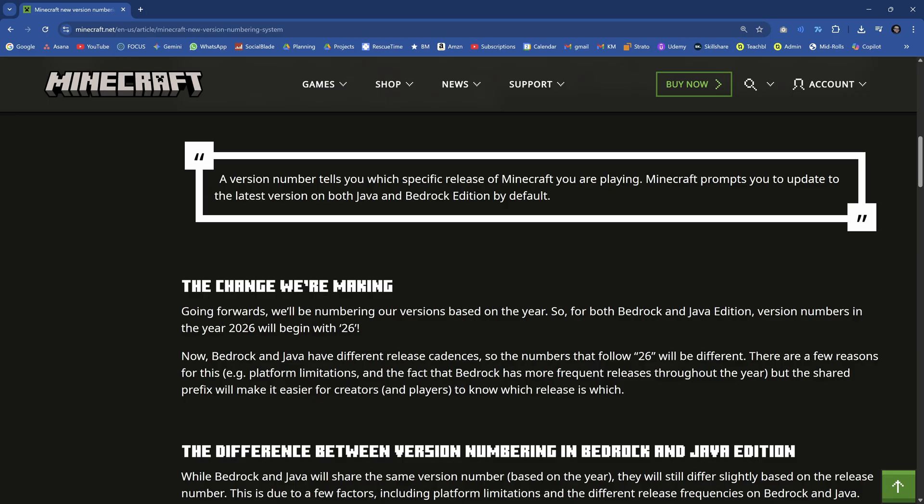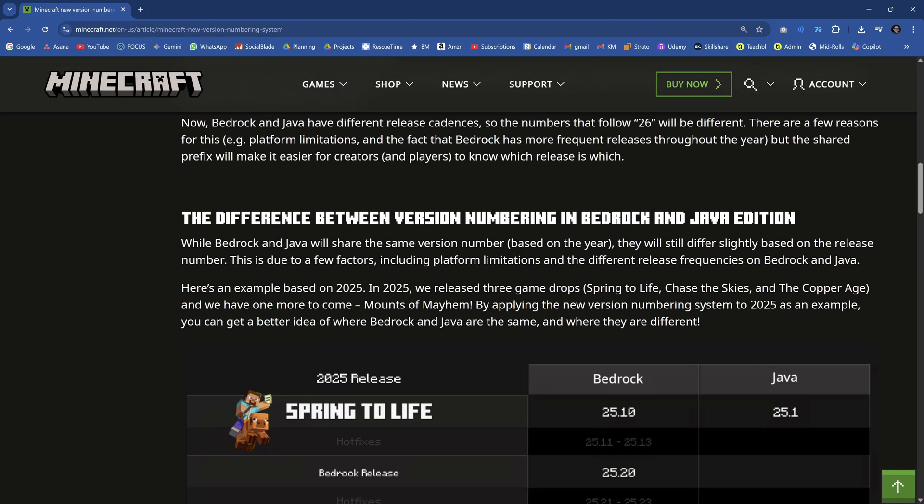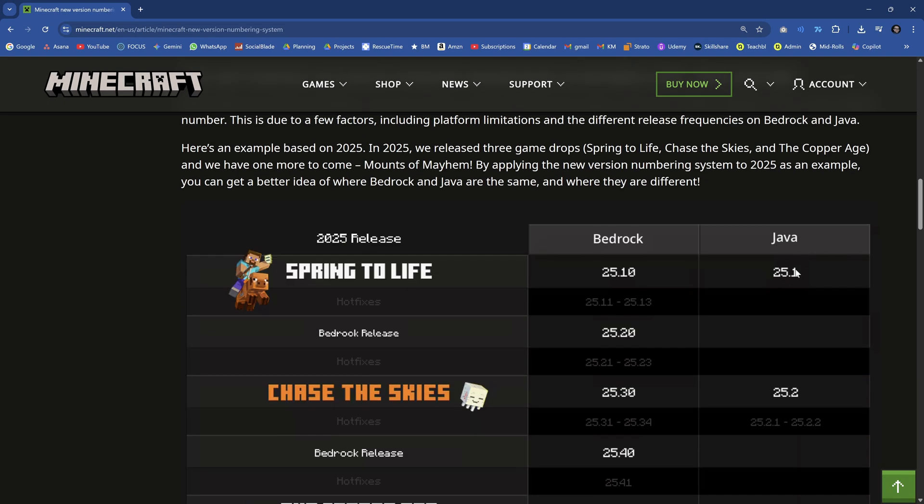I think this is awesome. It means that we have a little bit more clarity, and basically the major versions are going to be the year. So for Minecraft Modding, personally, I think we're going to have one major series that's going to be the year — the 26 series. So Minecraft Modding 26 is going to be the series we do when it comes out, when the first major patch releases. When Java 26.1 releases, that's going to be the major version, and that's how I will operate as major versions.